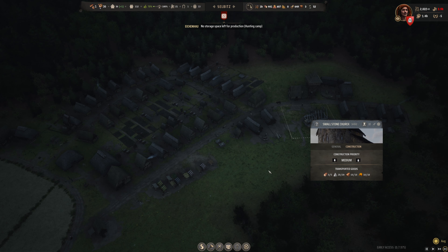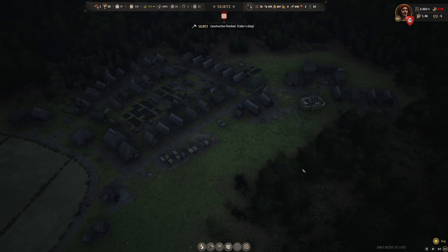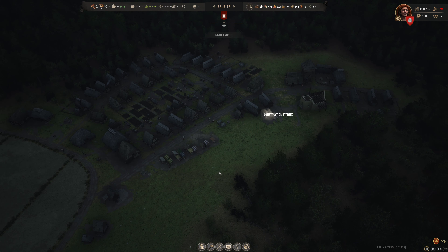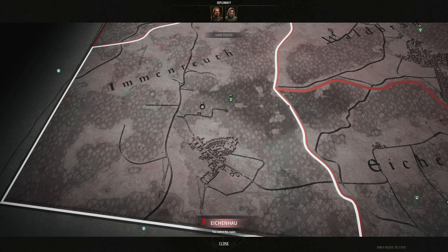This tailor shop is being worked on, as is the small stone church — the small stone church is almost ready to be built, so that's looking good. We've just about got all of our prerequisites. It is currently August and September will be rolling around shortly. The church is being upgraded. It is now officially September, so I'm going to put in a chicken coop here to offset some of the loss of eggs. This small stone church is going to be done soon, and it's time for the harvest.